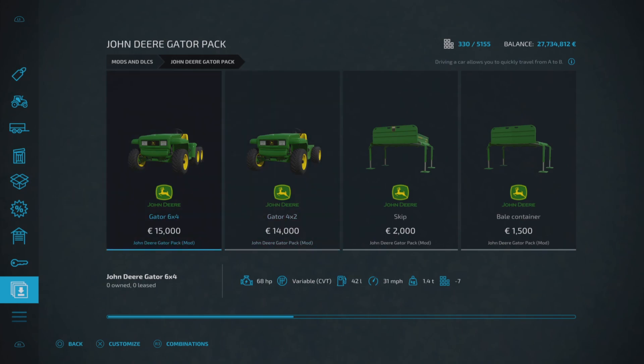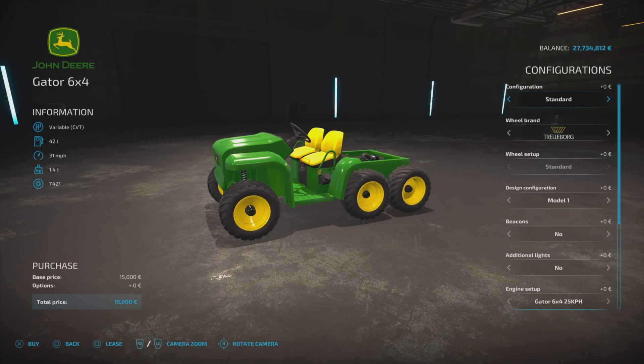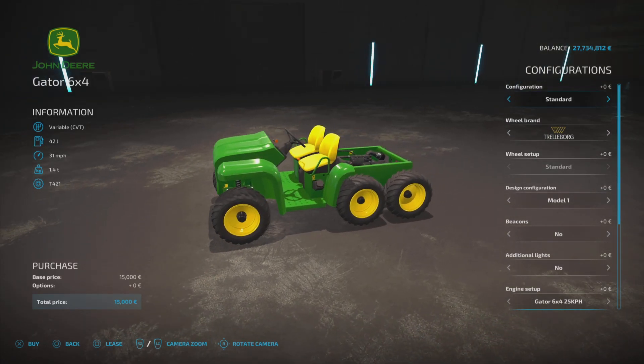We've got two different size gators and a few different attachments, so pretty cool bit of kit. First up we've got the Gator 6x4, which is 15 grand to buy, 68 horsepower, top speed of 31 miles per hour, and this is seven slots on console. The configurations are the same across the two gators, so I won't go through them on the second one.